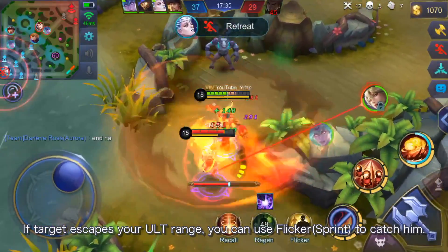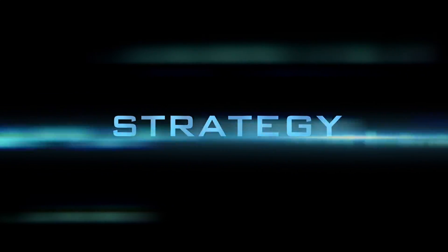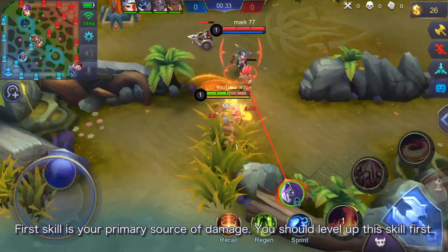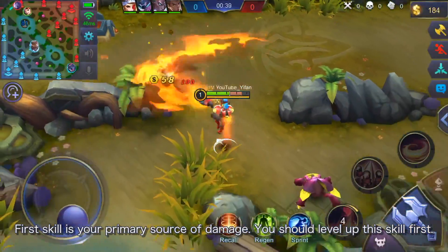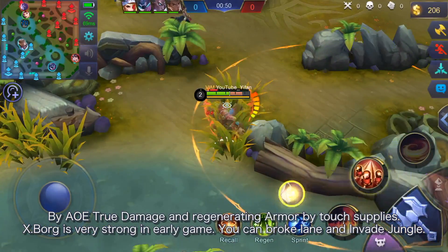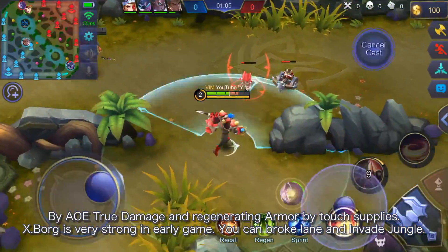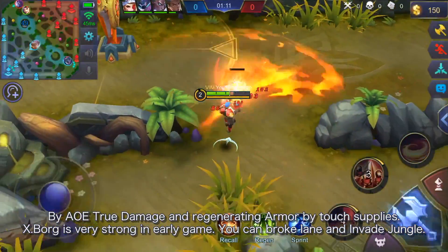If a target escapes your ultimate range, you can use Flicker to catch them. The first skill is your primary source of damage, so level it up first. With AoE true damage and the ability to regenerate armor by touching supplies, Xborg is very strong in the early game. You can push lanes and invade the jungle.